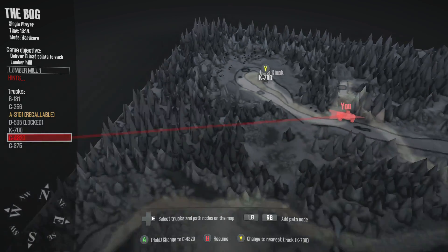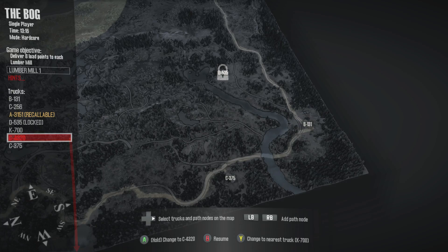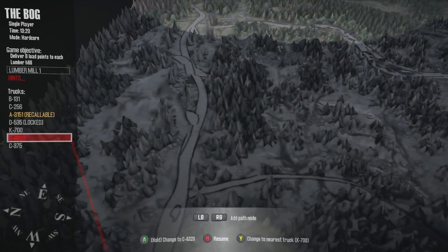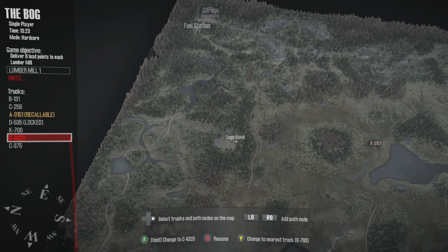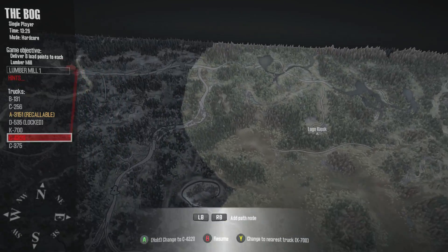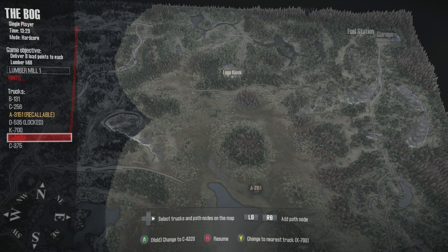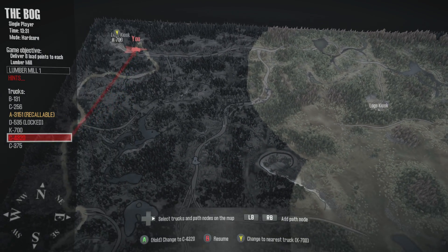I'm also actually very surprised that they left a truck like this just sitting up there. The lumber mill is down over there, so we're going to have to go across the top right here. Oh, there's a logs kiosk over there too - I don't know why I didn't go to that one. But this one will probably be beneficial time-wise anyway because there was a log truck right there ready to go, waiting for us. Go right and then cut down this way.